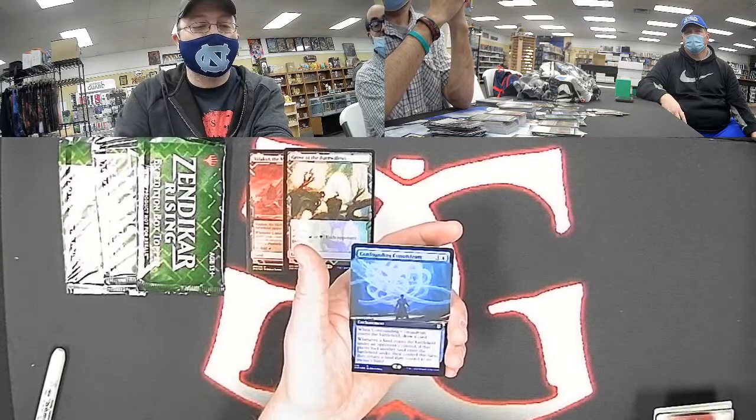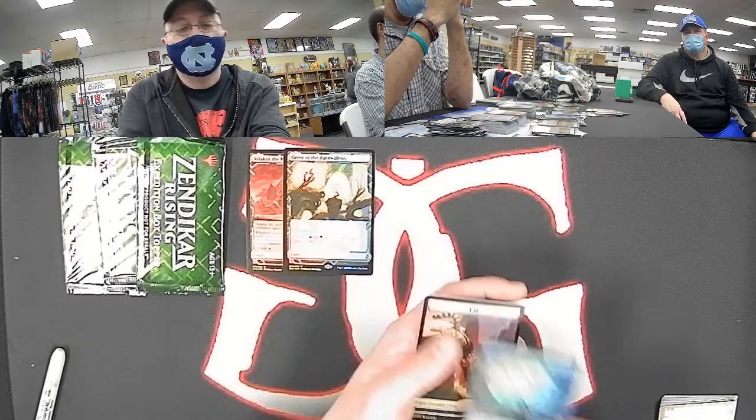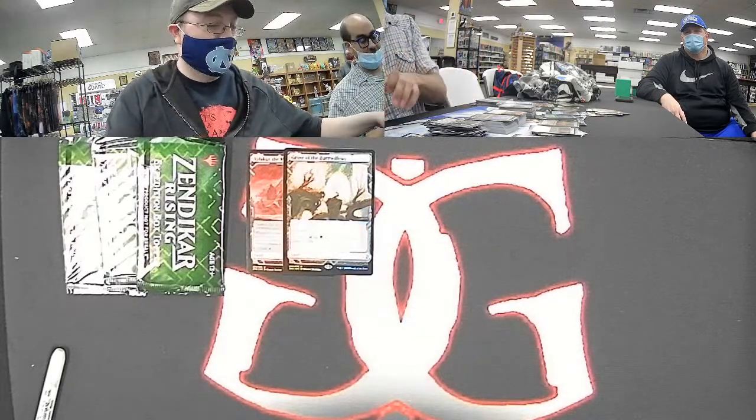Last pack for break number one — it has been a sick day for lands. Full art Ashaya, Soul of the Wild for Michael A — you definitely want to see that one if you're in green. Roiling Vortex foil for red. And how else would we close out than with another land — holy moly — Brightclimb Pathway, the white-black. Jonah, my word. Foil showcase Hellhound for red. And for blue, a foil full art Confounding Conundrum.